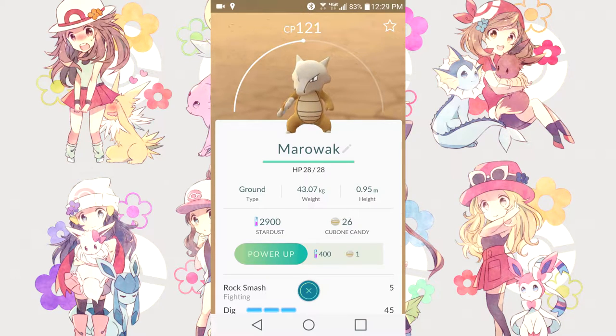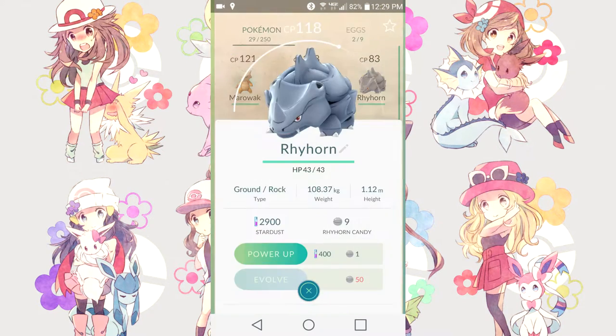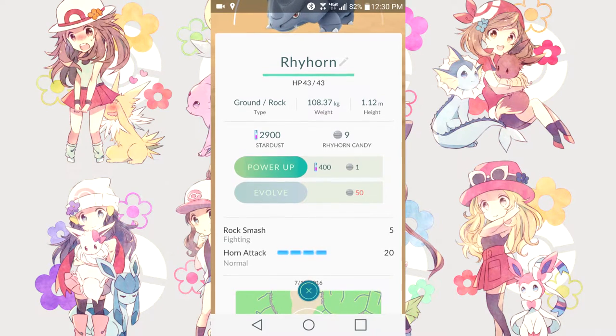What's up everybody, Winatachi here, back with another Pokémon GO guide. Now we are talking about weight and height. First of all, I'm going to use these two Rhyhorns as an example. I have a CP-118 Rhyhorn whose weight and height are absolutely regular — they're normal, there's no XL or XS on them at all, so this Rhyhorn is completely normal.